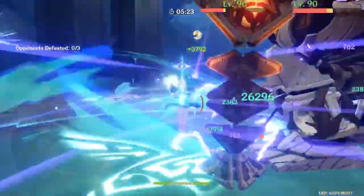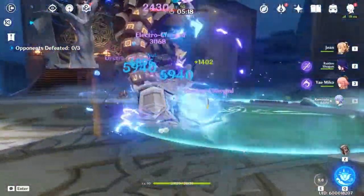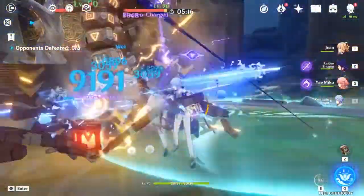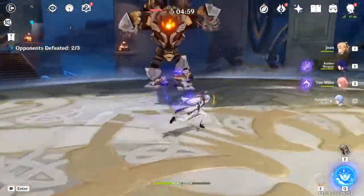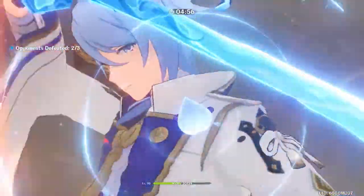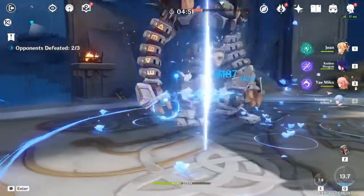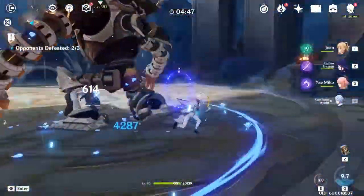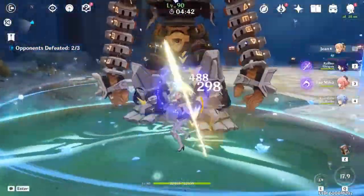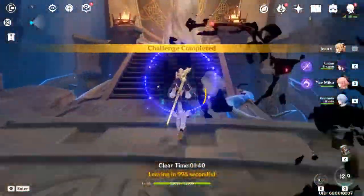Alright, let's heal real quick. Then we can use E. 3k, 4k, 5k, 6k, 9k. Alright. I think the damage is more consistent. Cause we saw like 2k before. Okay, it's literally the same thing guys. 7k, 8k, 2k, 4k. Yeah, the damage is literally the same thing. There's no huge damage difference.